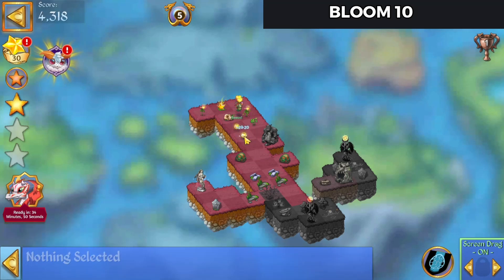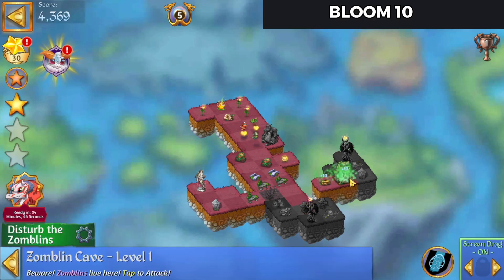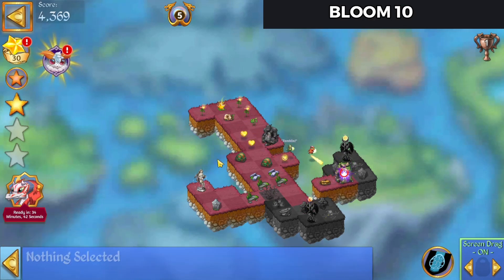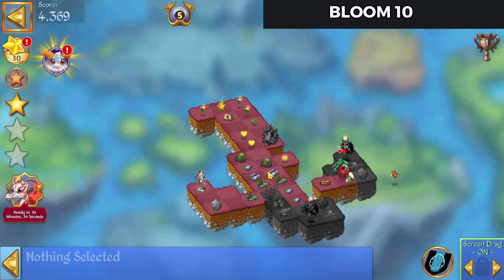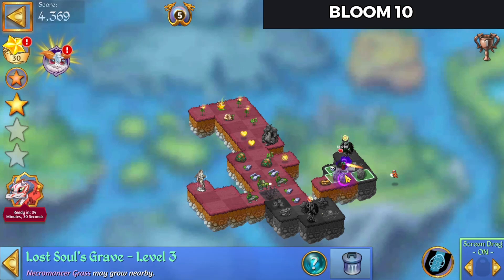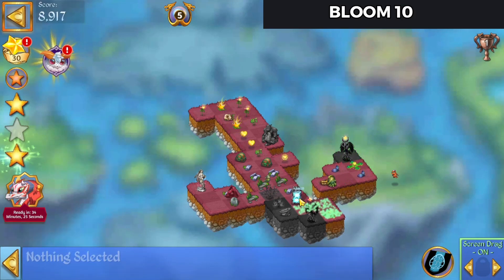Merge those up, and heal over here. Tap on that zomblins cave and take out that zomblins as well. Bring that grave over and merge there, then merge these doom crosses.